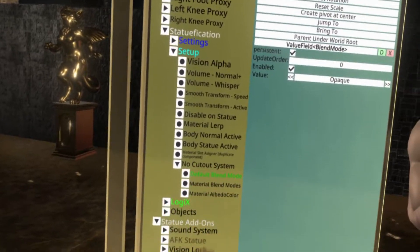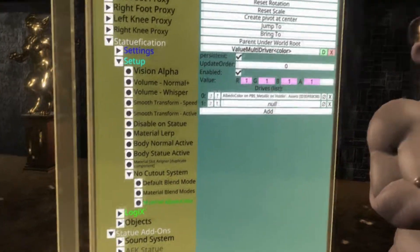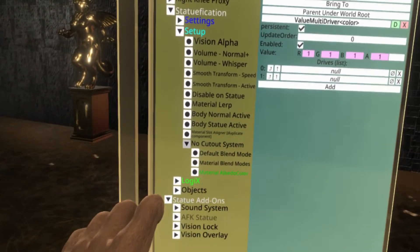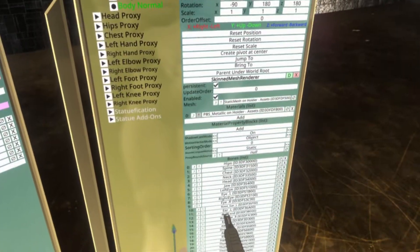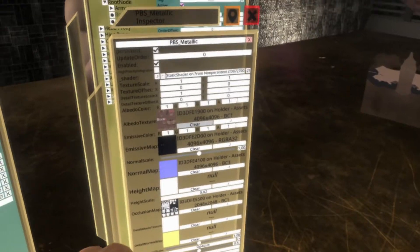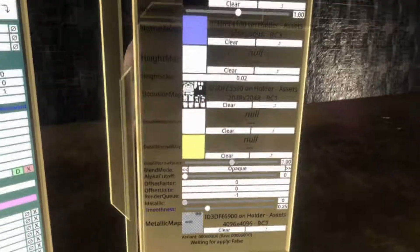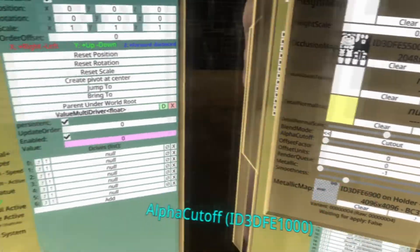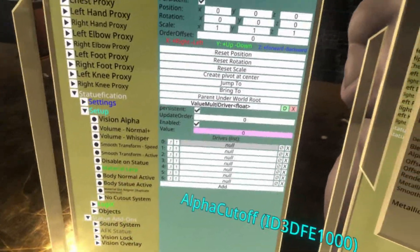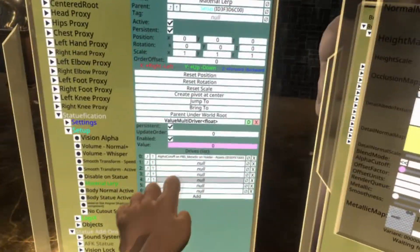You didn't need to follow along with the no-cutout system, but if you did, you can go ahead and get rid of any references by clicking this icon next to all the things — just make it so that none of this was changed. What we need to do is get the avatar's body normal textures. Click on this little button here and open this. We want to take our new texture — the one that you can see through — and put it in this slot. You can hold it with one hand, fire it with the other, and it's going to kind of look something like this. Go down to where it says opaque and change that to cutout. Then grab the word alpha cutoff and add this to the drive list under material lerp. If you have any other textures that also have this opacity thing, do exactly this and add it to the list.